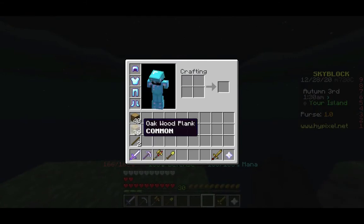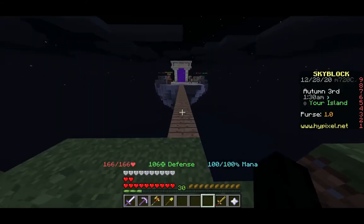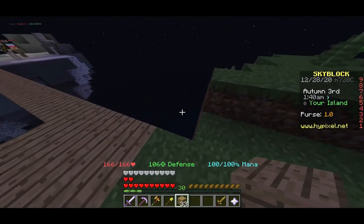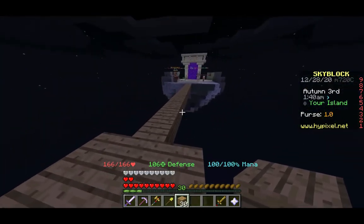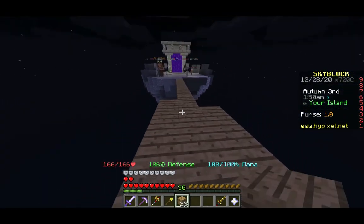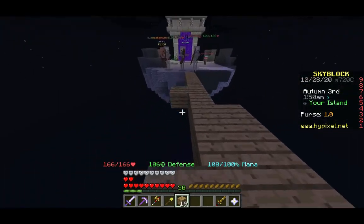The first thing I want to do is actually expand this bridge here, because it is very tiny and I don't want to fall off. So let's start doing that. We have some skeletons here threatening us on the other side of the bridge, and our minion is whining at us.